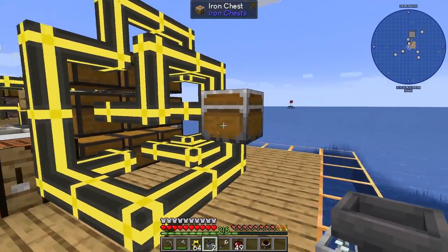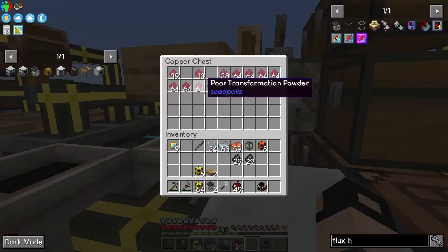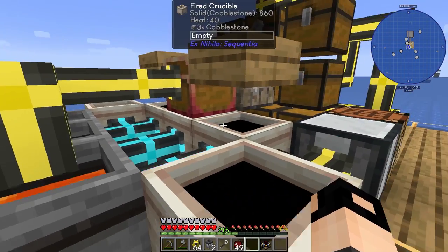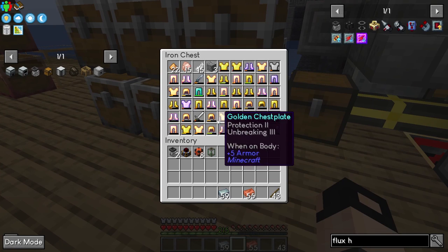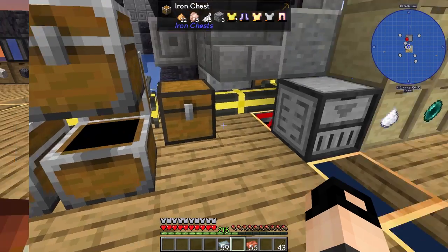I wanted to actually make a small setup here with flux hammers going into sieving gravel and dust so we've got poor transformation powder automated. We've got so much of it I'm not sure if I want to automate it. What I'm eager to test is whether we can transform golden equipment and iron equipment into iron and gold.